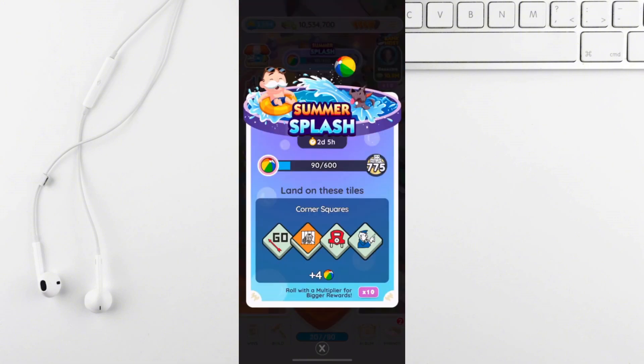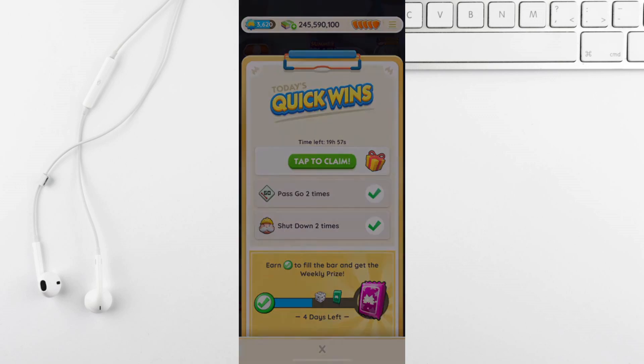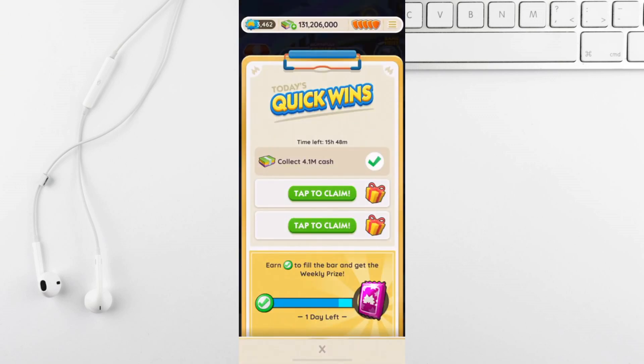You can trade stickers with friends. You can even join a Monopoly GO Discord dedicated to trading. Remember to be kind — it's all about helping each other. Exchange duplicates for rewards like dice or stickers.